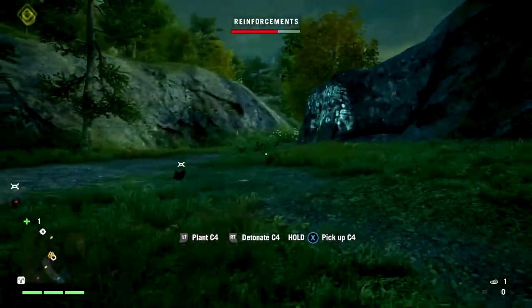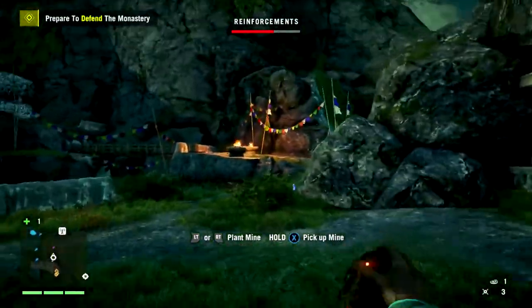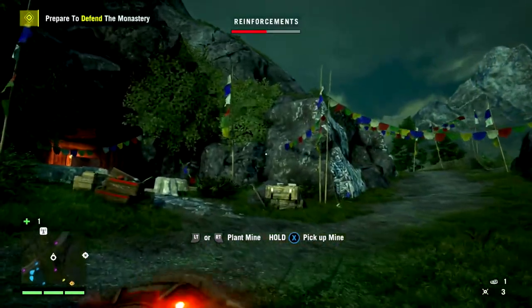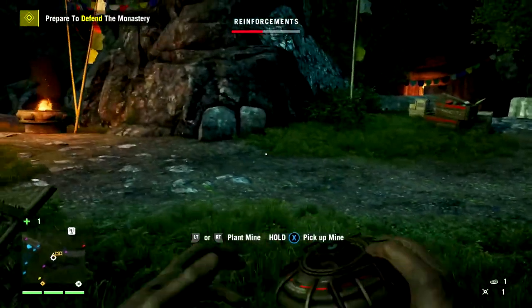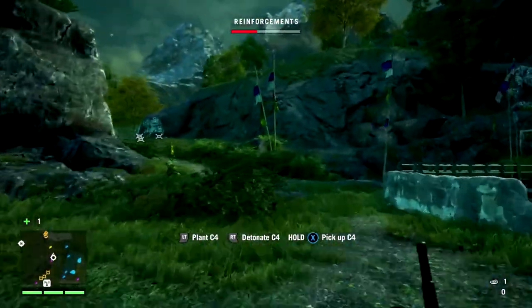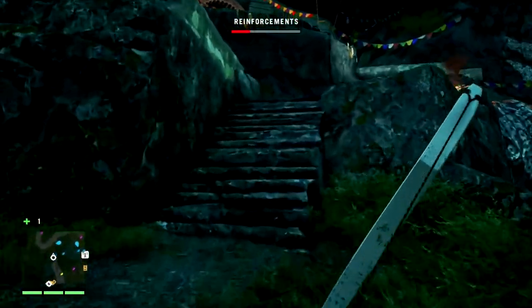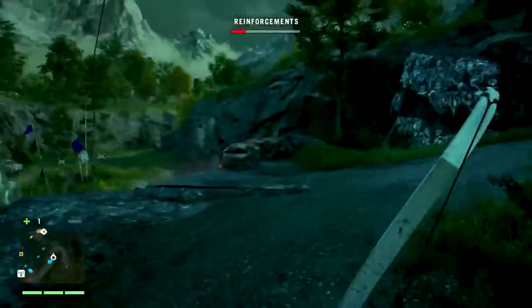You're going to place the C4 on the right road — this road right here leading to the monastery. And you're going to put the trip mines on the left road, because the left side doesn't really matter; no matter what, you probably won't get the quad kill from there. It's definitely way easier right here because there's a truck that's going to come by on the right side with 4 people in it. Before that truck comes, some people will walk by, so we're using the C4 so they don't automatically blow up the trip mines and ruin the quad kill.